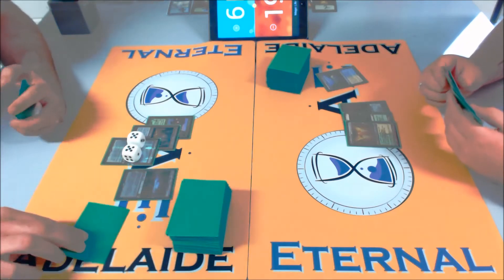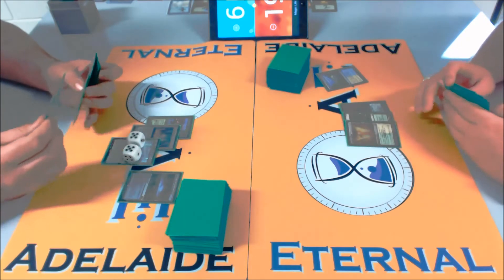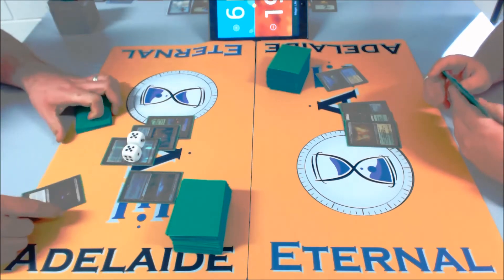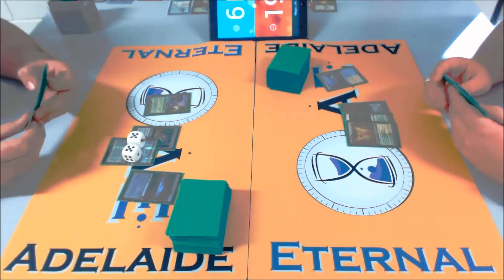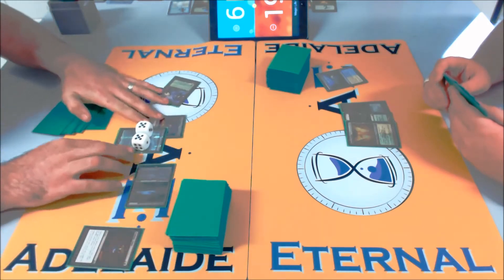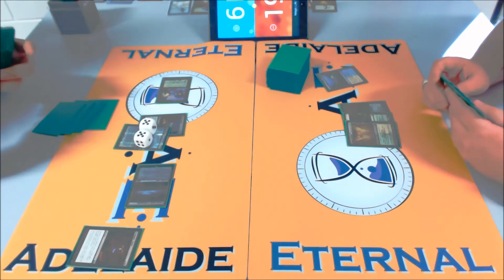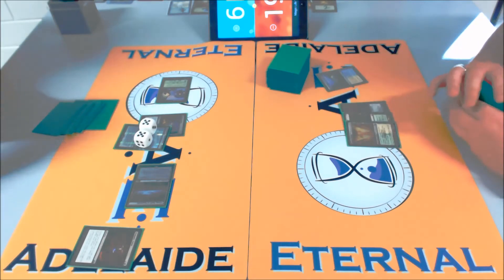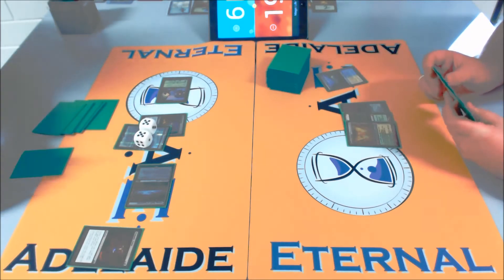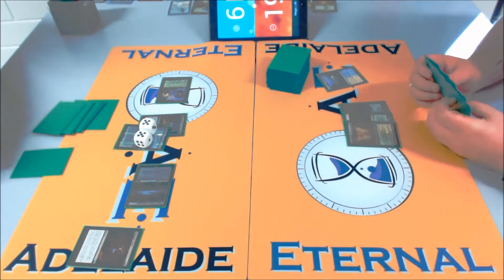He didn't actually go for the Marit Lage token, which is really interesting. It's probably because Nathan is holding his mana open — scared of something like an Anguished Unmaking. If Nathan leaves his mana open and doesn't do anything on his critical turn three where you get to generate value, it's probably just threatening something happening. He's got the Swords to Plowshares in hand.